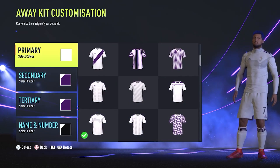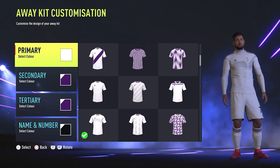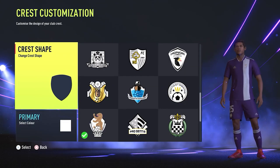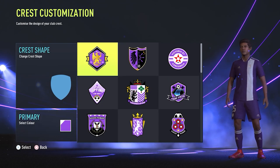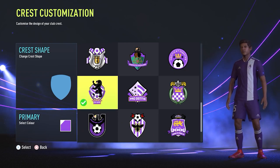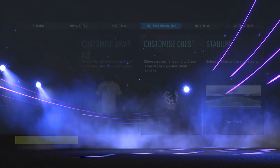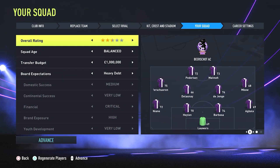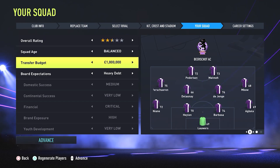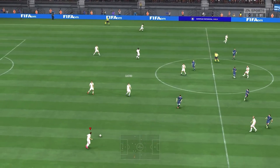But most famously, and most importantly for your save, they were famed for being part of the Belgian golden generation that's just ending now. As a club, they developed Thomas Vermaelen, Moussa Dembélé, Radja Nainggolan, Jan Vertonghen, and Toby Alderweireld. Unfortunately, Beerschot were relegated in 2013 and finally dissolved, and that's where you're going to take over them. Put them in the Belgian Pro League, or the Belgian First Division, and see if you can get them promoted and win a league while bringing through the next generation of Belgian super talents.